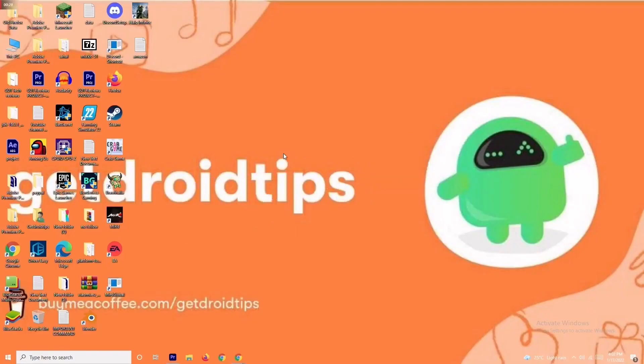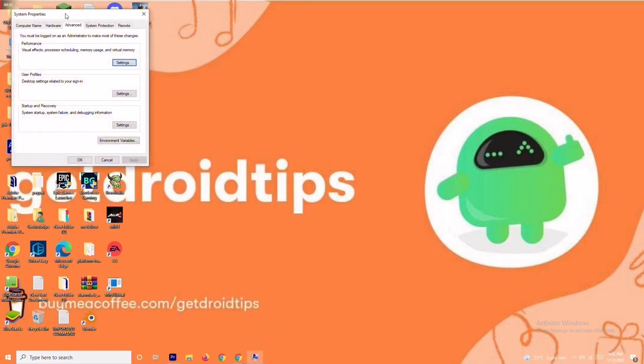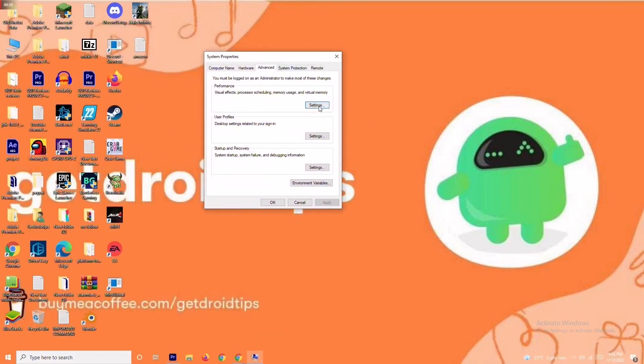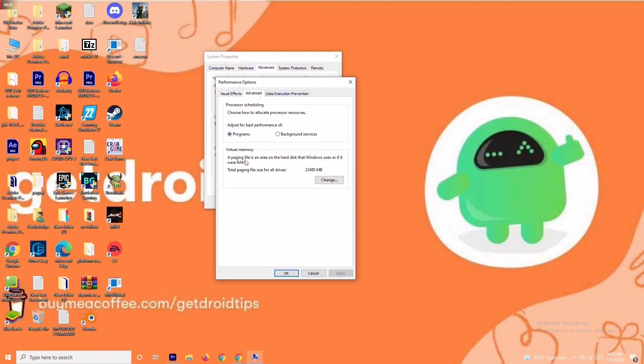The first solution is about increasing the virtual RAM. To do this, go to the search bar and search for 'View Advanced System Settings.' Open it, click on Settings, then change the setting to Custom. Move to Advanced and click on Change.